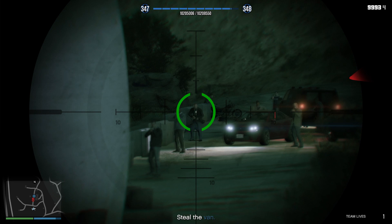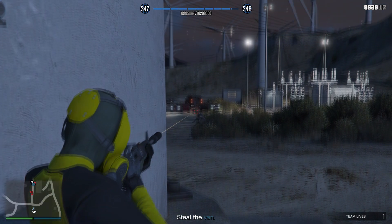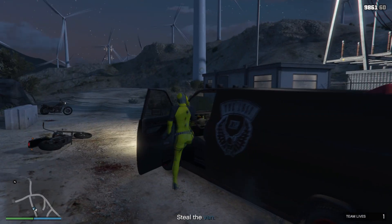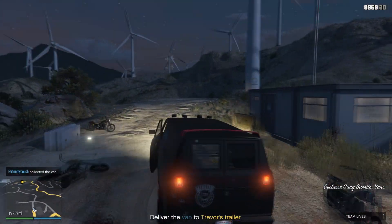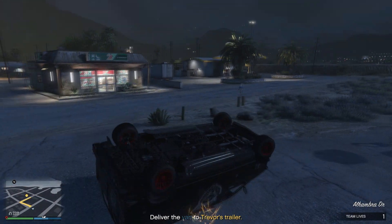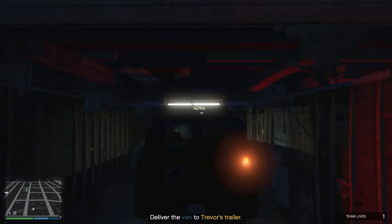For this mission, I had to kill all these NPCs by this van — like at least 15 of them just chilling over here. Go ahead and kill them all. We get 25 RP per kill, and when it's double money and RP, that's 50. Once you've killed them all, get yourself into this van. You might have some NPCs coming at you — don't sweat it. Make sure you don't destroy your van. Take it to Trevor's Place and you get yourself the mission pass.